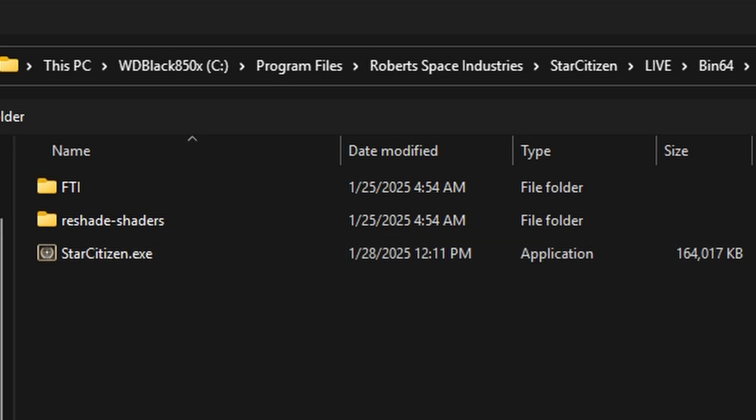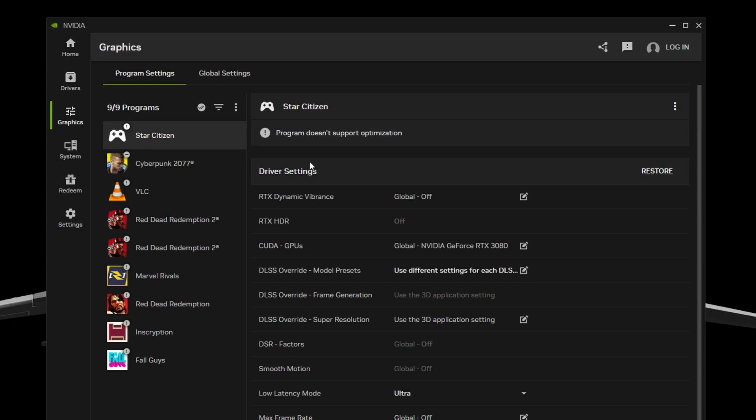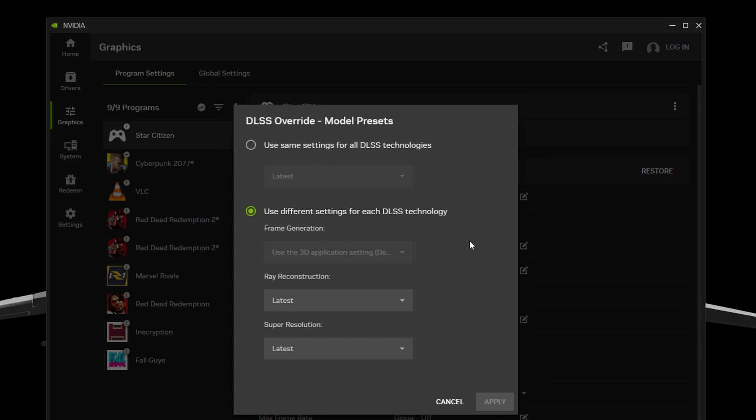Then what you're going to want to change is the DLSS override model presets. Make sure you update your driver so you can see the options. Click on the first radio button — 'Latest' — or use different settings for each DLSS technology. For super resolution, select 'Latest' or Preset J, which are the new transformer models.